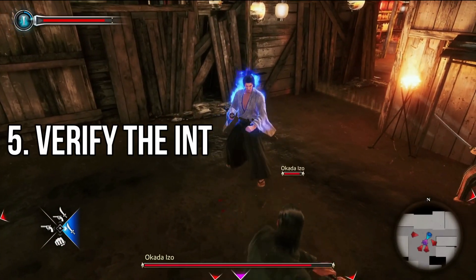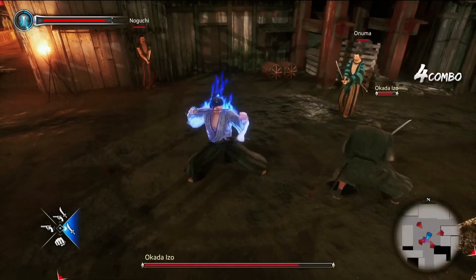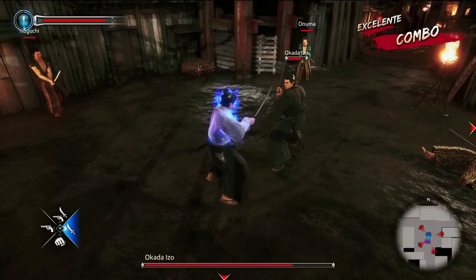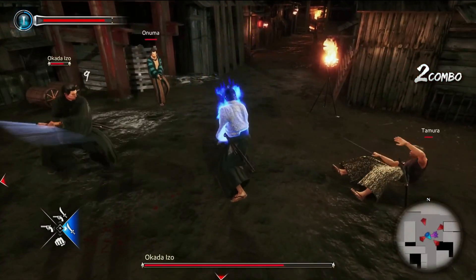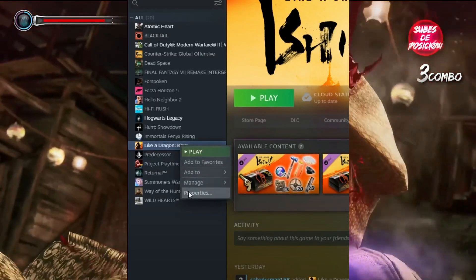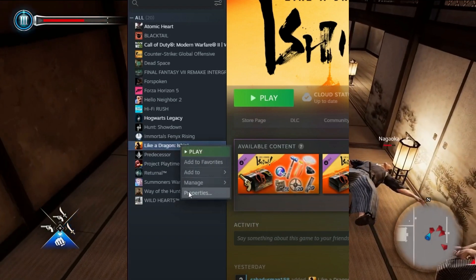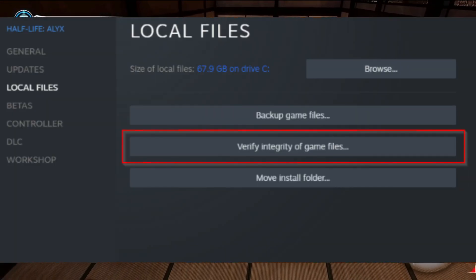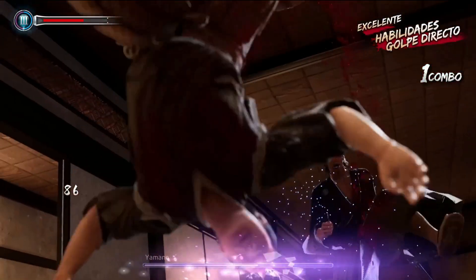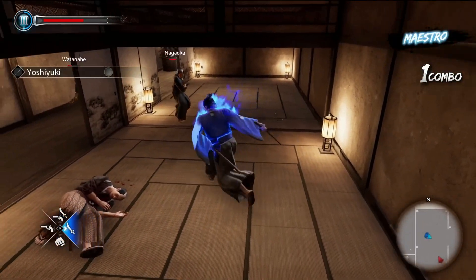Method 5: Verify the Integrity of Game Files. If there is an issue with the game files and they somehow get corrupted or missing, then make sure to perform this method to check for the issue easily. To do so, launch Steam and click on Library. Right-click on Like a Dragon: Ishin from the list of installed games and click on Properties. Go to Local Files and click on Verify Integrity of Game Files. Wait for the process until it gets completed, then restart your computer.